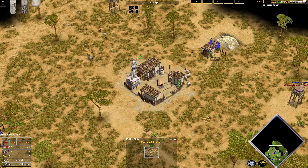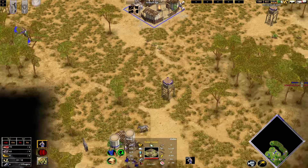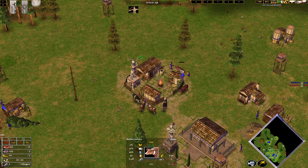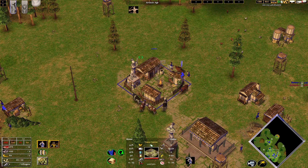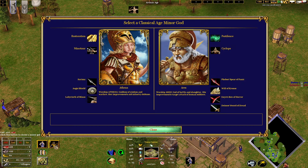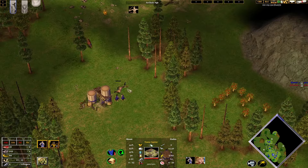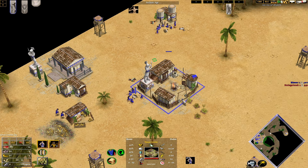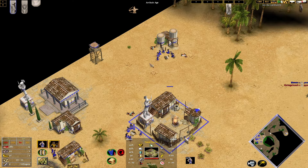The Greeks in Age of Mythology are pretty much the default civ, but this doesn't mean they have the easiest Archaic Age build orders. Due to them needing to pay for their granaries and storehouses, and having to build multiple of them, they have a wide variety of builds needed to get a decent advance time on all the possible map spawns. In this video, we'll cover all the Greek build orders you'll need in each potential land map spawn, suitable for beginner players.